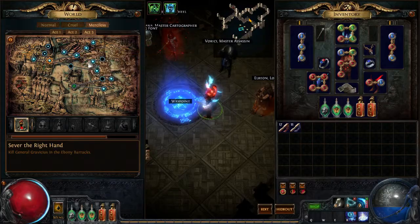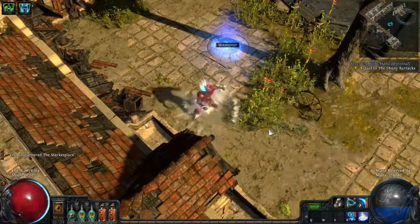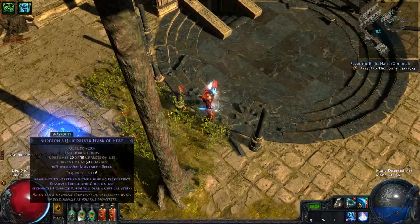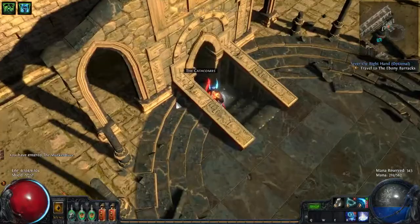We're going to go to Catacombs to check this out. I hope I'm not dropping any frames, by the way. Here are our flasks as well. I should have an anti-curse pot, but I don't.